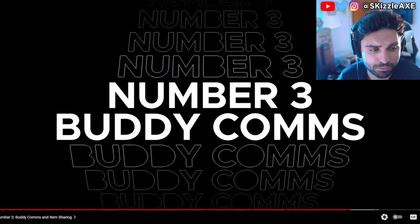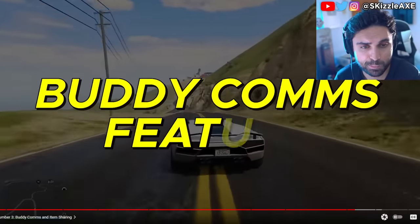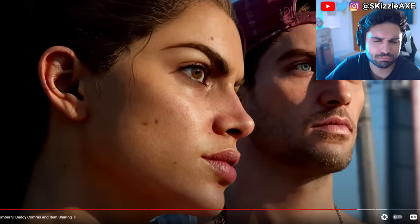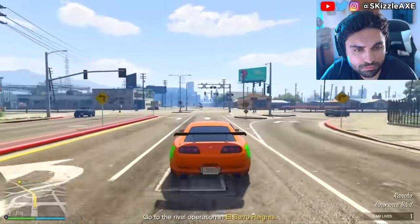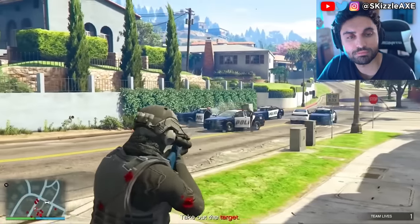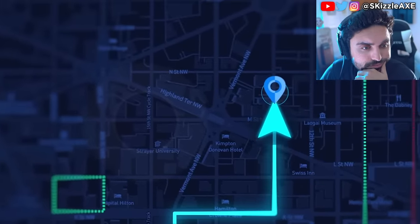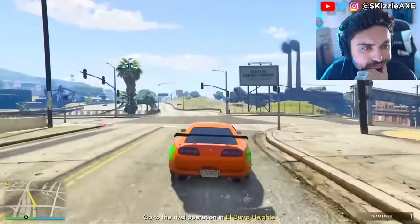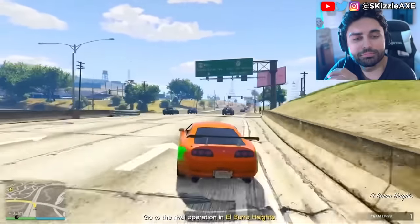Number 3: buddy comms. The number three most interesting change on my list today is GTA 6's new buddy comms feature that lets Lucia and Jason communicate with each other in the middle of a robbery. This is super cool because now you get live status updates from your partner who can tell you how much money they've robbed, whether any cops are in sight, and how the hostages are holding up. You can even ping locations on the map and ask your partner to follow you. Combined with zero-delay character switching, it adds a great level of player freedom and gameplay depth that previous GTA games could only dream of.